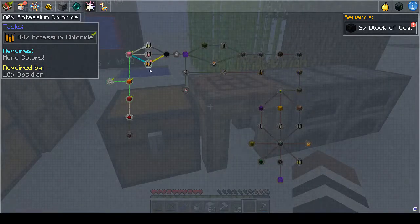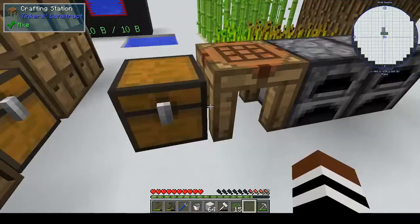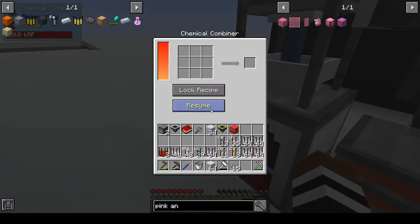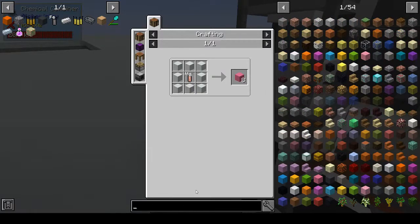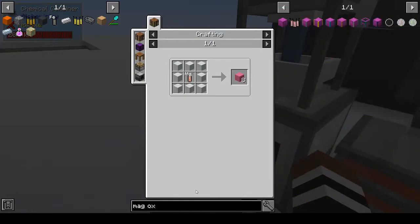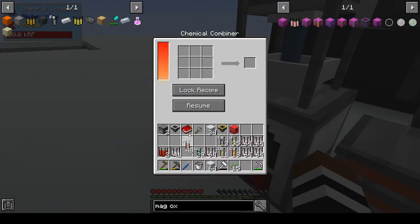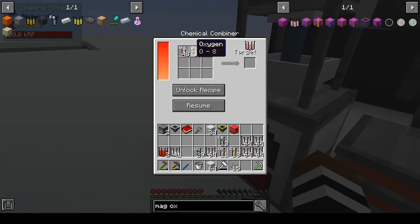It doesn't see any magnesium oxide, but magnesium oxide would be magnesium and oxygen - chemical combiner. Magnesium and oxygen - it's a one-to-one ratio. Magnesium, oxygen... is that not what I put in? Magnesium, oxygen.